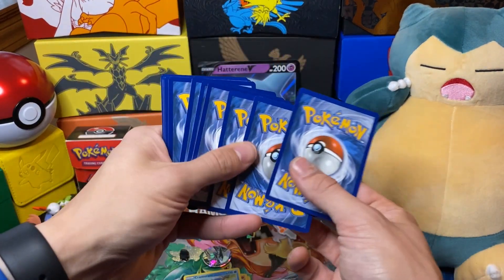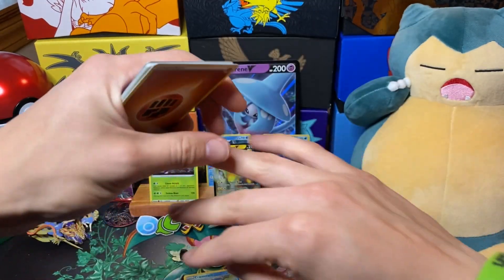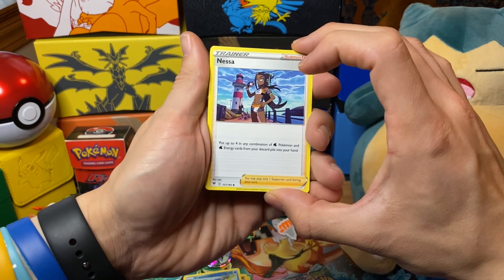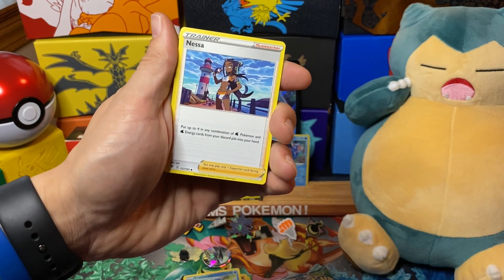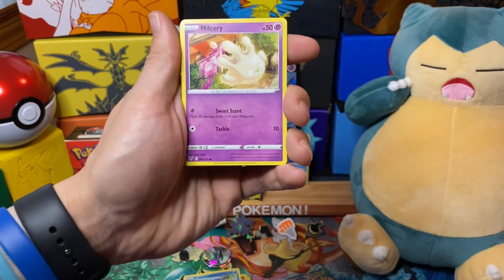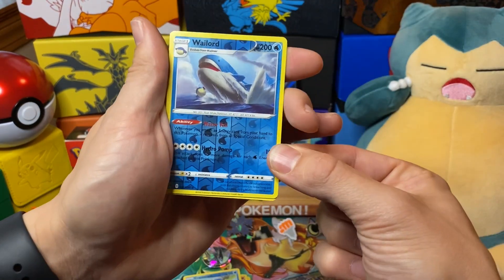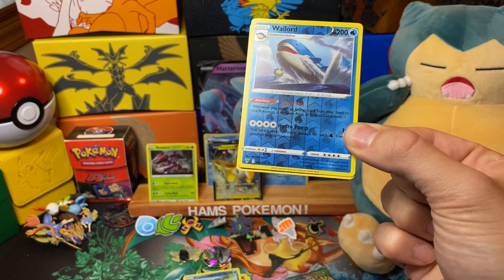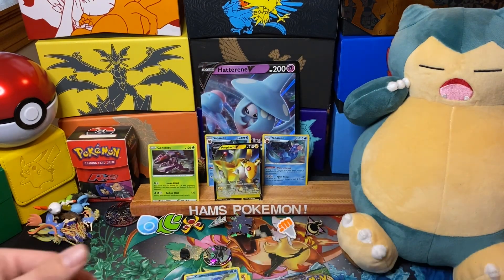Two packs left. That was definitely the best pack. Oh, Anessa — I think this card is quite cool for water-type decks: put up to four in any combination of Water Pokémon and energy cards from your discard pile into your hand. So if you've lost a Pokémon with a lot of energy, that cycles a lot of energy back directly into your hand. I really like that for water-type decks. And Wailord — first time I'm seeing this. Its ability: whenever you attach an energy card from your hand to this Pokémon, it recovers from special conditions. Interesting.